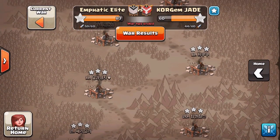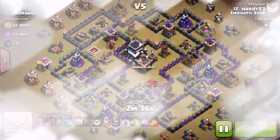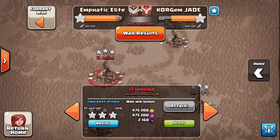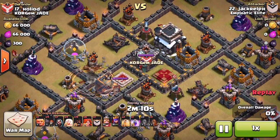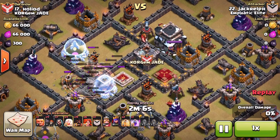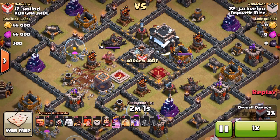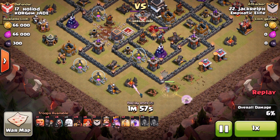Next one I want to show is number 17 by Jack. Let's have a little look. Higher level base — but why has he got a level 6 king? I don't understand — you've got a level 17 queen, lava walls, max defences, and a level 6 king. It's just silly. Anyway, Jack's going in.